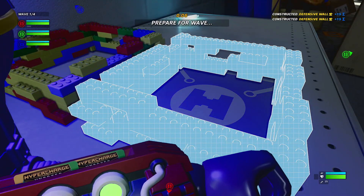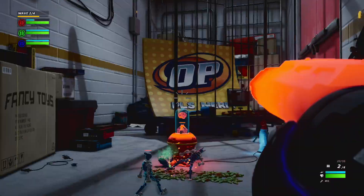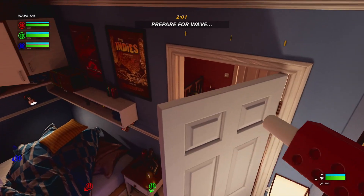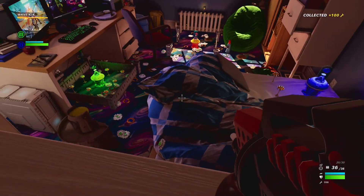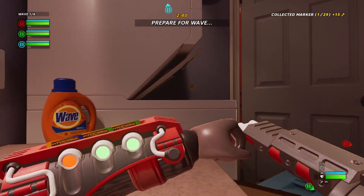Hyper Charge Unboxed is a first-person tower defense game. You play as an action figure against hordes of toys, whose only mission is to destroy colored... I'm not really sure what they're supposed to be, but it doesn't really matter, because the scenario overall is fantastic. The environments feel massive, and things like the off-brand product placement really show a creative team had fun making this one.